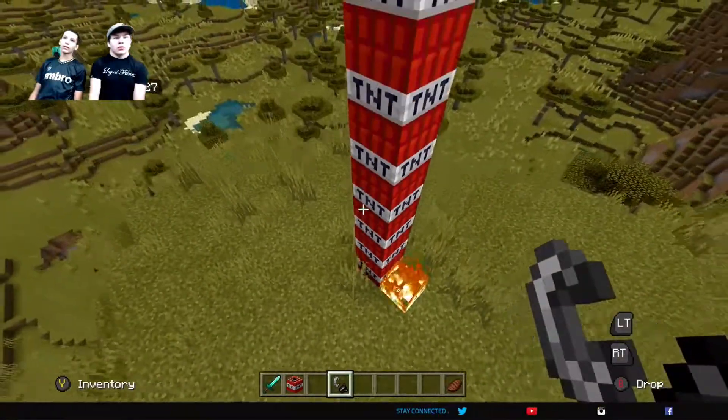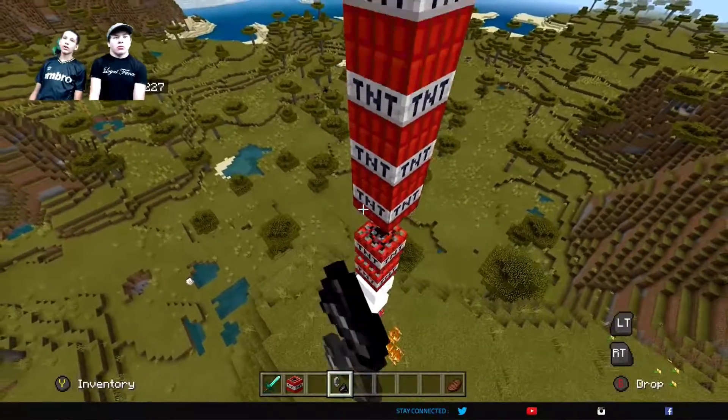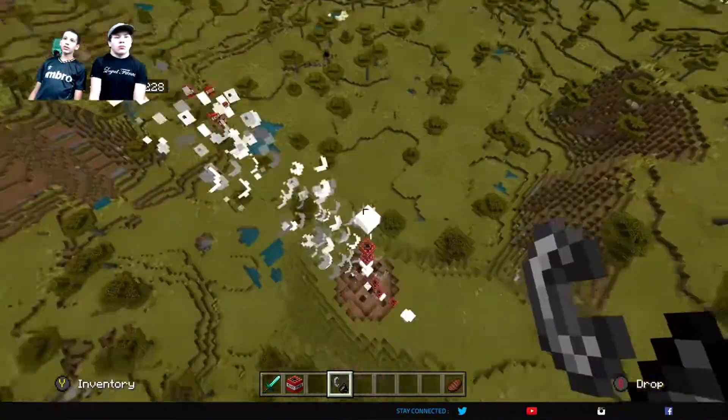I know it can activate in lava too — I believe from the heat. But yeah, basically you use flint and steel and it should light it.